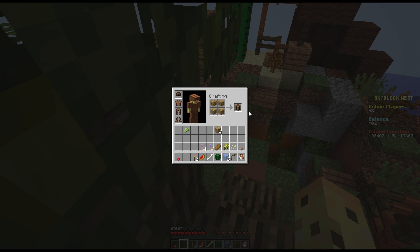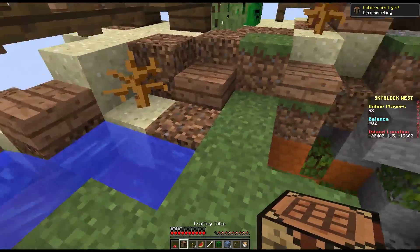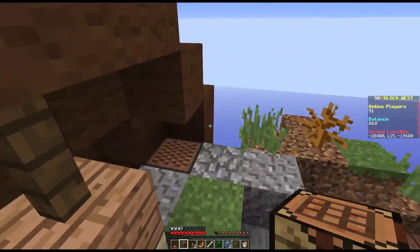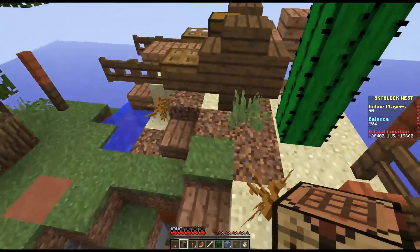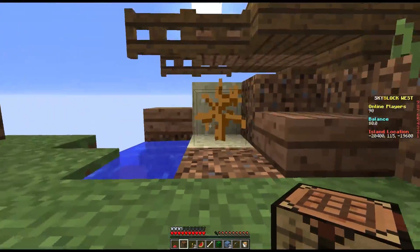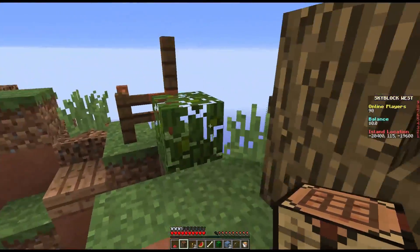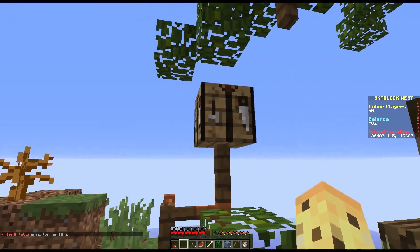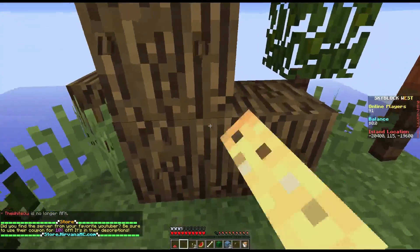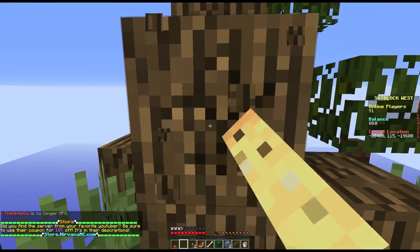Now we can make a crafting table and we should probably make a pickaxe first. In any game you want to just be all about getting that achievement. There's a furnace here already, so that's awesome, but we do need a pickaxe still. Let's place this crafting table down, put it on a stick - should be pretty cool.